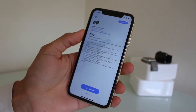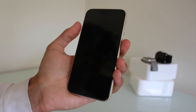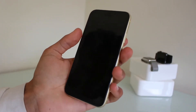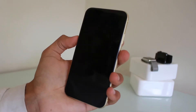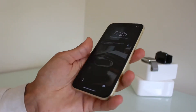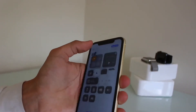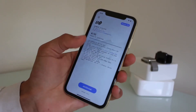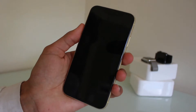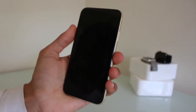I always recommend turning your phone off for like 30 seconds. Alright, I'll try this — jump back into Uncover. It hasn't done it first try. I don't think I waited long enough.